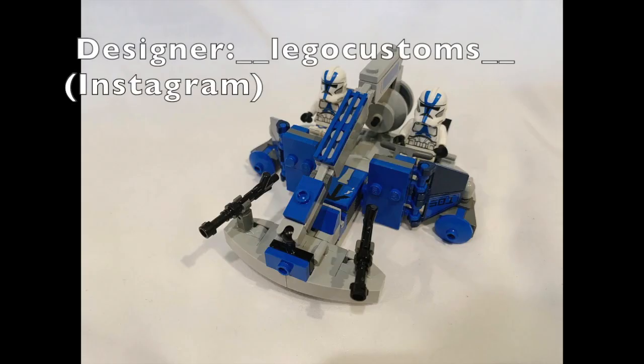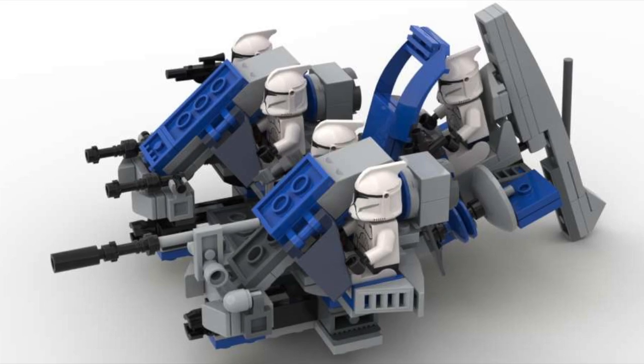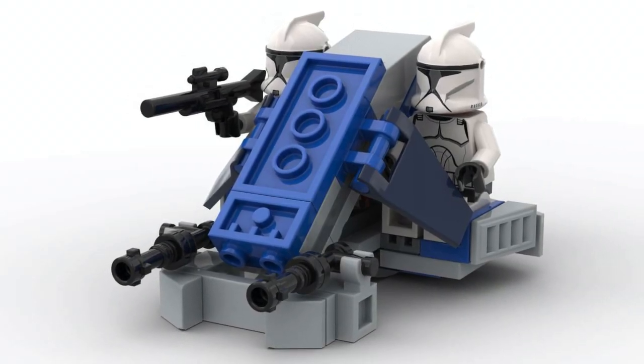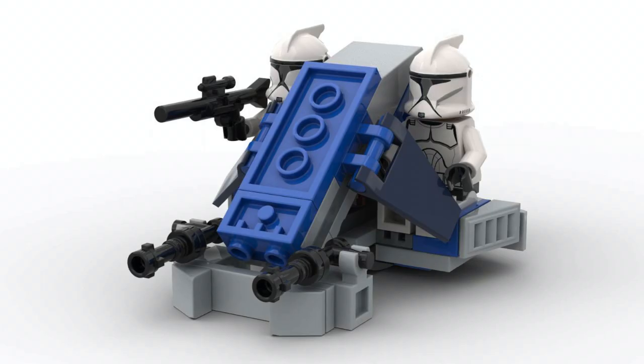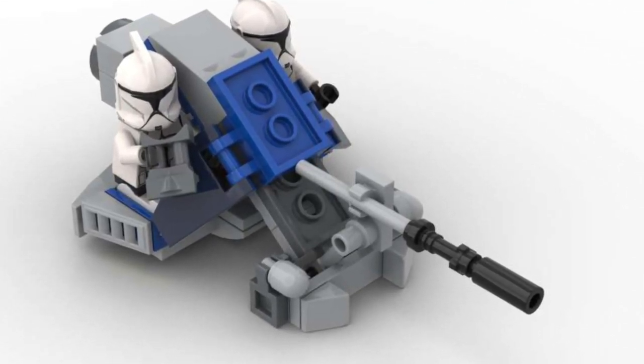Finally, we've made our way to the swamp speeders themselves. I know there's some great 504 swamp speeder alternate builds already out there, so I wanted to do something different. That's why I challenged myself to make two of them out of one set. But they're not exactly the same — the first one has two standard blasters for going up against infantry. The second is an anti-armor variant, with a bigger cannon and missiles meant for taking on other vehicles.